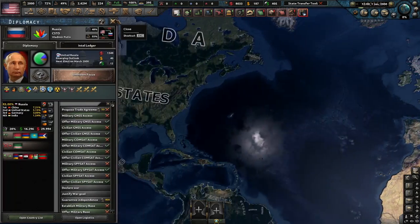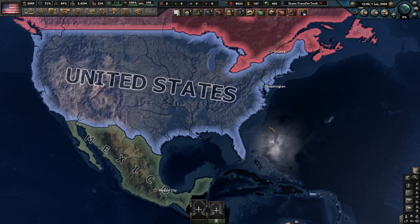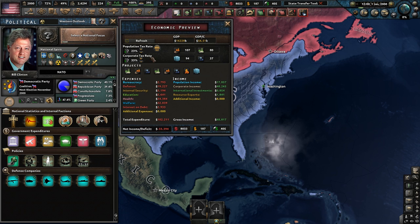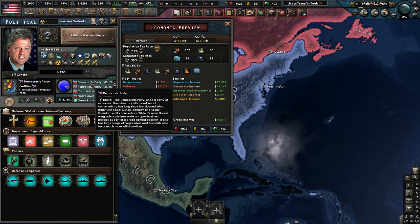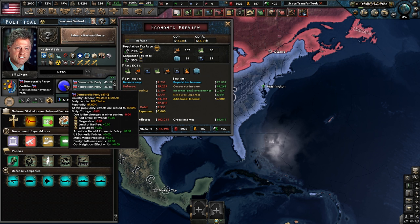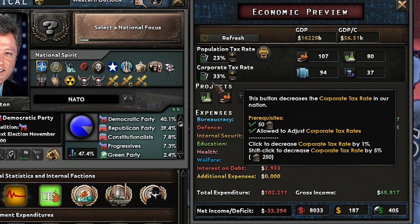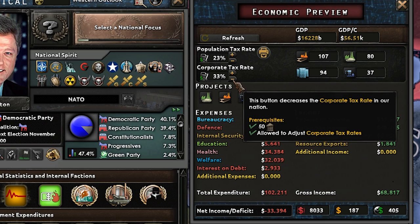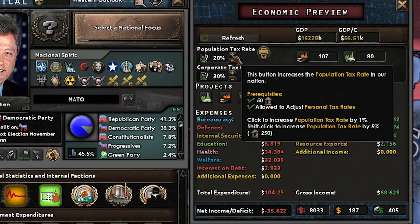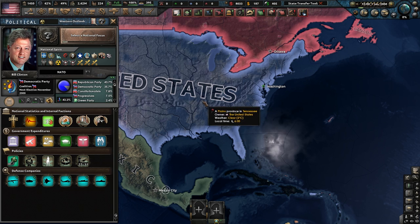Here are the different ways you're actually able to change who the leaders of your country are going to be in terms of political parties. One way, which not a lot of people realize, is raising and lowering taxes. If we want the Democratic Party — part of the Western Outlook — we lower our taxes and you can see it's at 40.1 right now and starts going up. But if we want the Republicans to win, we start increasing the tax.